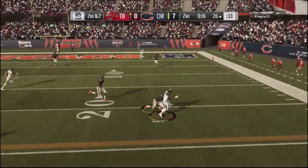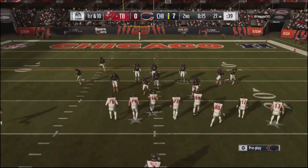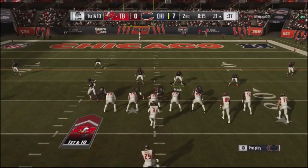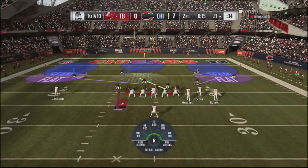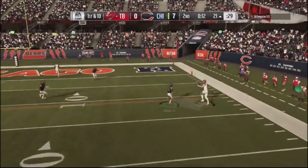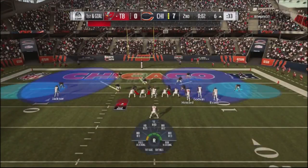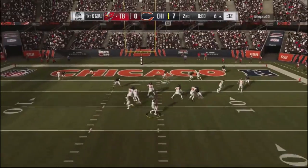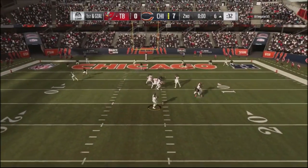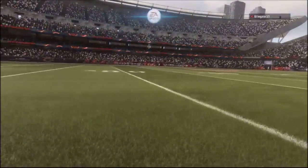A crossing route with the running back on the backside in the flat, and this guy was just dotting me up going up and down the field. He goes into single back and I try to get pressure off the edge out of a 4-3 over, but the pressure gets picked up. He's out of timeouts, so I go into cover two. I get a nice user lurk to stop that drive.